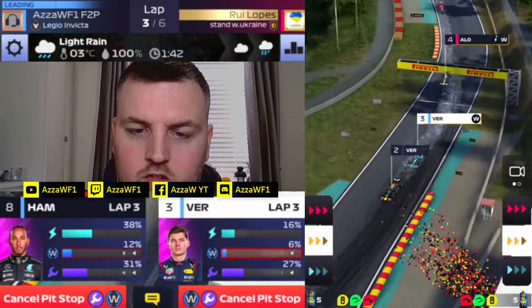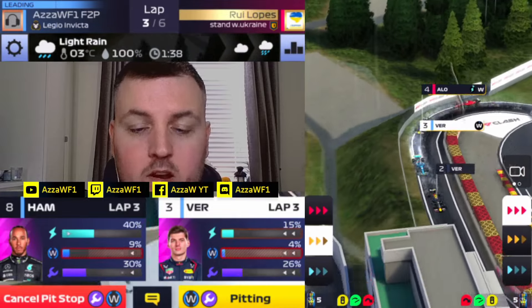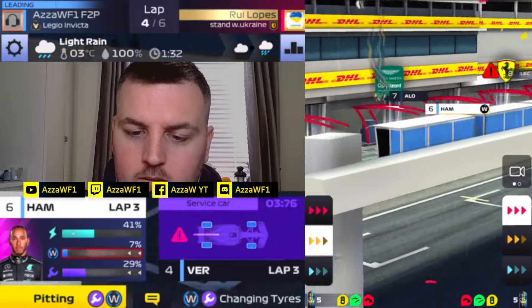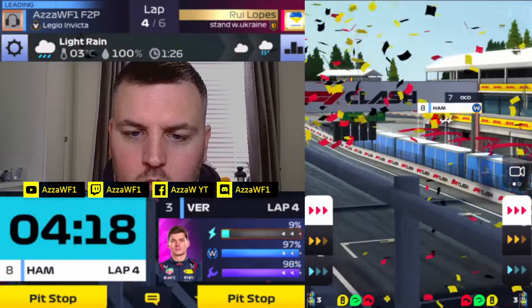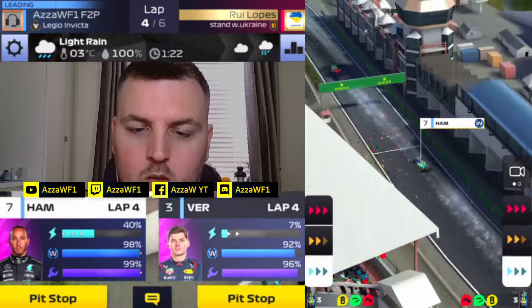We've got just enough to get into the pits, so in we come. Everybody filters in — this could be okay for Hamilton. He's not going to double stack — or he might, actually. It's perfect. Everyone's going to be double stacking. Where are we coming out? P7 — yes, that will do.